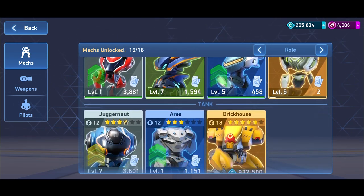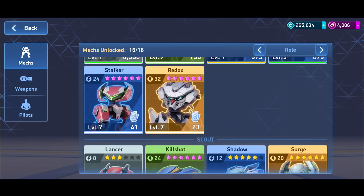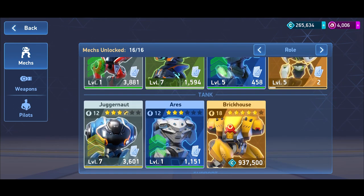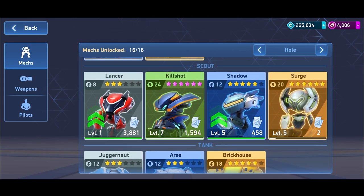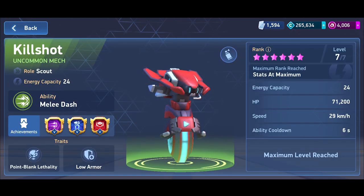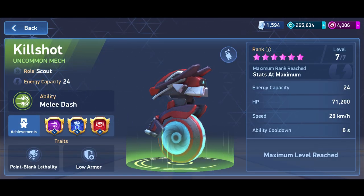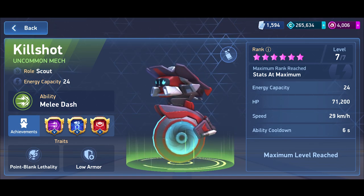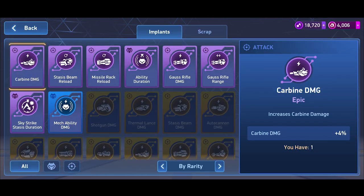To wrap up the mechs, the top three are Stalker, Kill Shot, and Brick House. Stalker and Brick House both give you a 50% damage buff when you use their skill, which directly boosts your rocket mortar damage. Kill Shot's melee dash allows you to dodge opponents and handle close-quarter battles, which is exactly where rocket mortars are vulnerable.